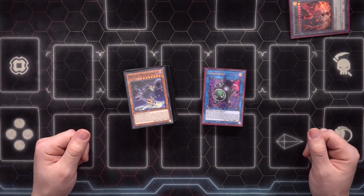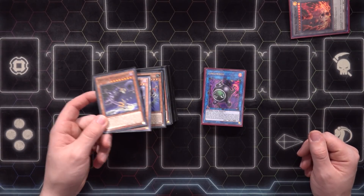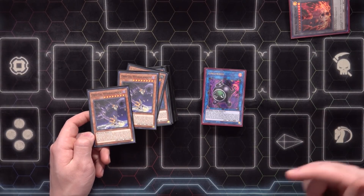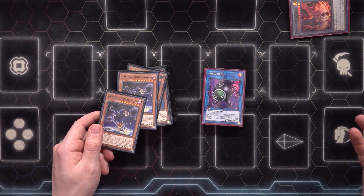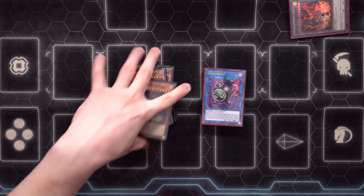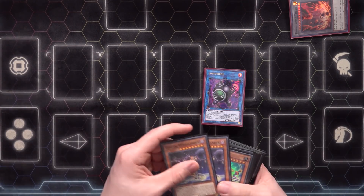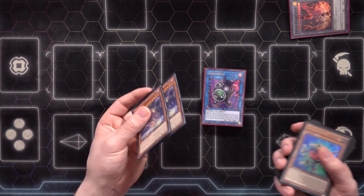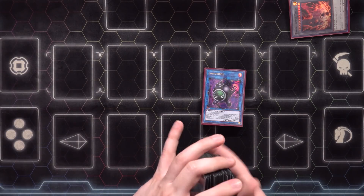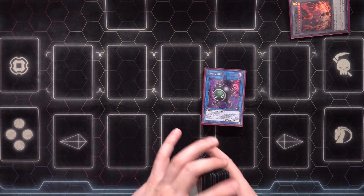I figured I'd bring the deck back and do some test hands. You might notice at the top of the build two copies of Orbital Hydrolander. The current list is down in the description. I'm trying out two Orbital Hydrolanders since the Dangers are all at one — the chance of this card conflicting while still being able to play the Dangers seemed like a good enough reason to try it in the main deck. It's a 41-card list — I cut a Defrag Dragon for one of them. The extra deck is 100% the same.